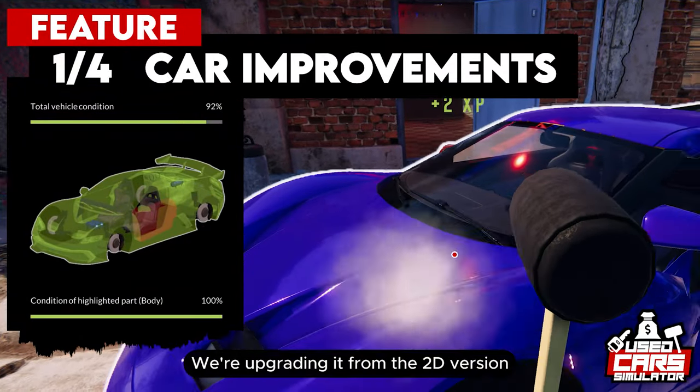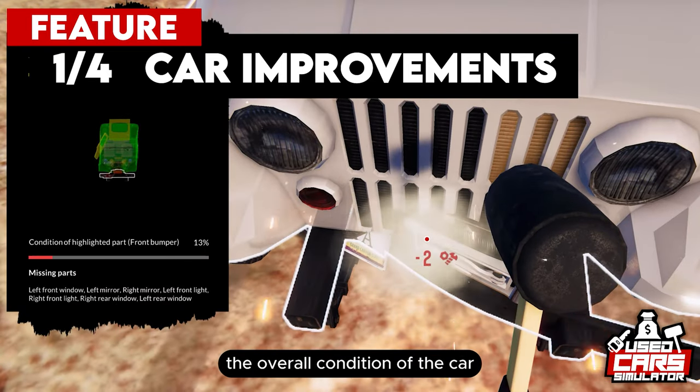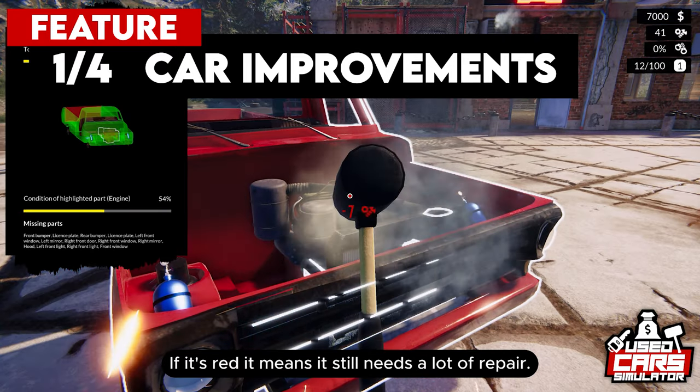We've improved the car blueprint, upgrading it from the 2D version you know from the demo to a 3D version. The blueprint will show you the overall condition of the car, as well as the specific part you're working on. The color of the part will also indicate its condition — if it's red, it means it still needs a lot of repair.